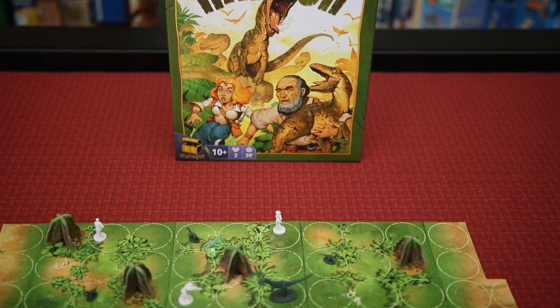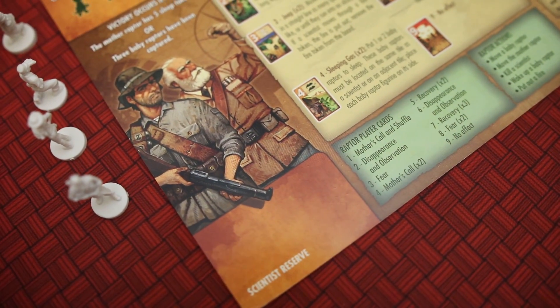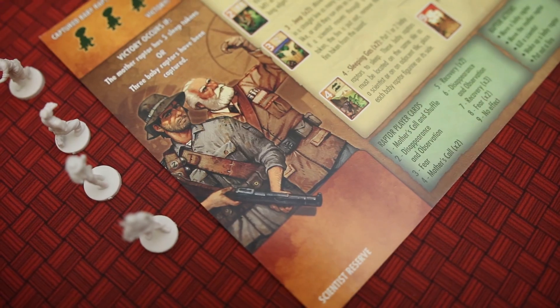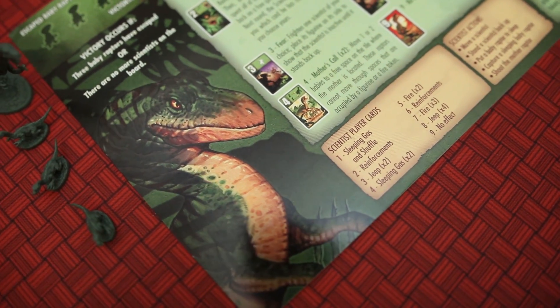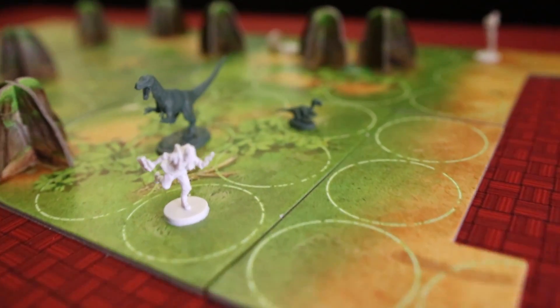Now I hear a rumbling in the jungle, so I think it's time to go down to the table to go a little more In Focus on Raptor. Raptor is a two-player asymmetric game with one player representing the scientists who are attempting to capture baby raptors or put the mother raptor to sleep, while the other player controls the mother raptor and her babies. Her mission is to get her babies to safety or kill everyone she sees — whichever is easiest.